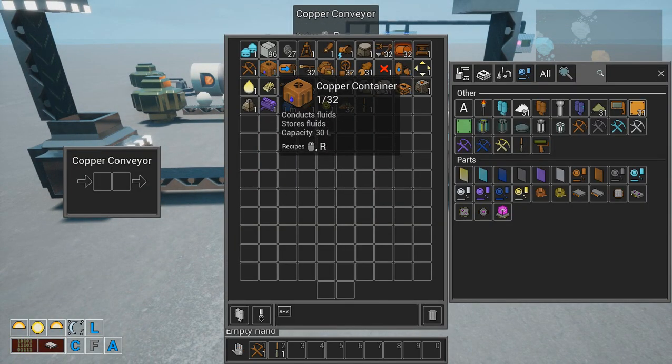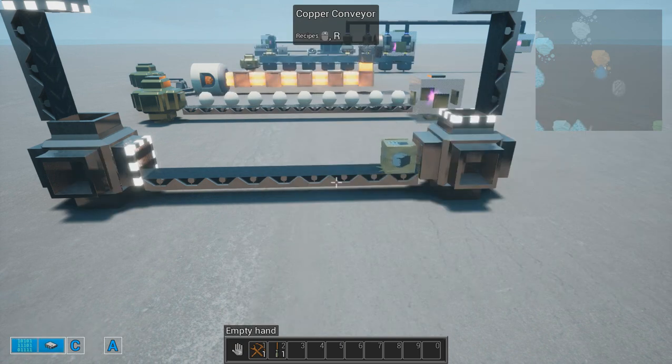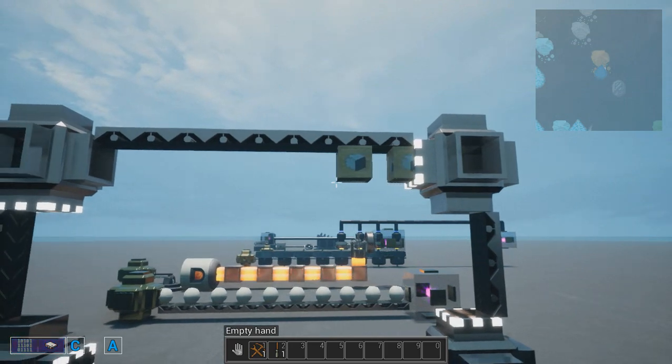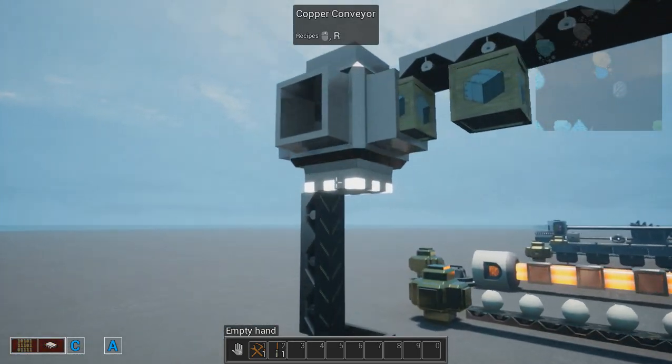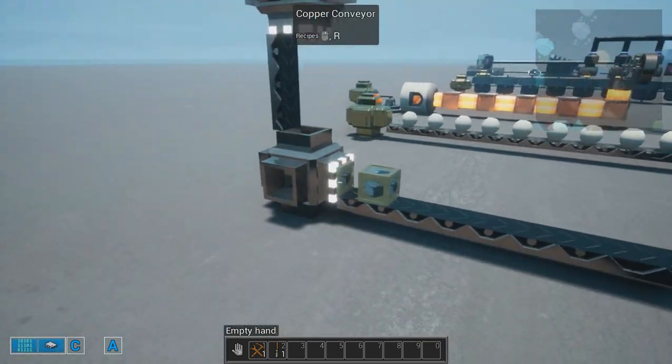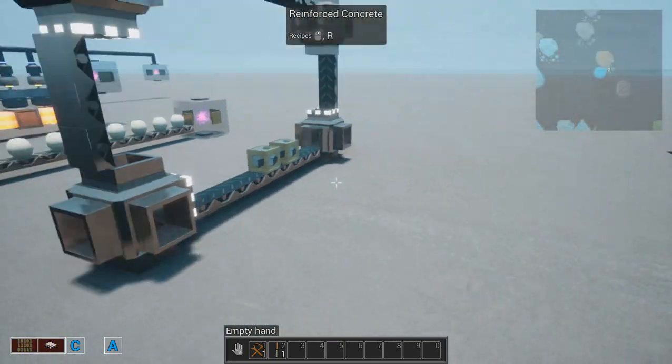Let's put some blocks here and see that it's going to start looping around, even upside down. The broken line means output and a continuous line normally means input.